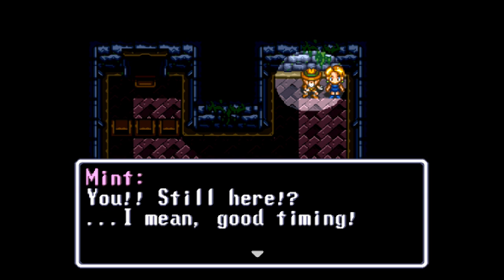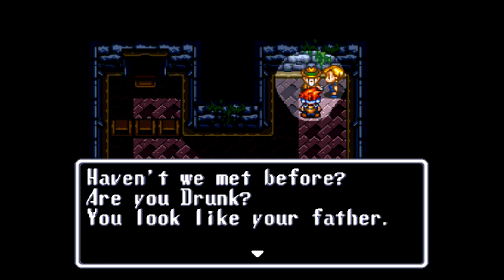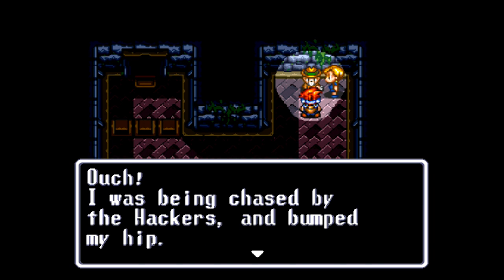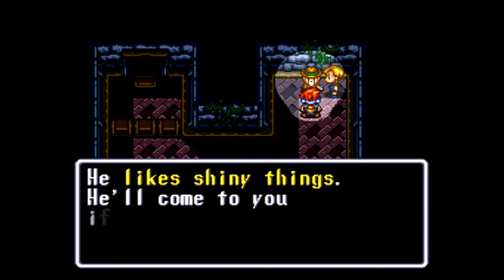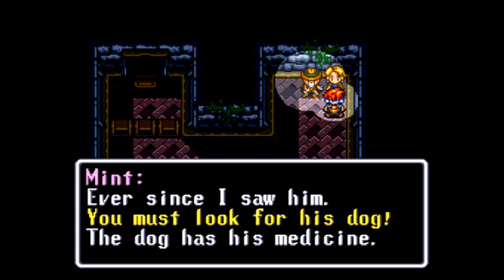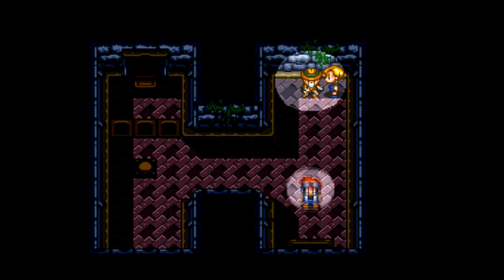Okay, creepy doll guy — girl, whatever. Hey, it's Mint and some guy. Why does this dog have his medicine? Are you drunk? Oh, it's Flava Flavon. Old people do that. Hell, young people do that too. I'm only 32 and I've pinched a nerve in my foot, my left knee sucks, and my lower back sucks. It's not fun getting old. Anyway, we gotta use that stone that we have, equip that, and get the dog. This guy is eccentric enough to name a white dog Parsley.